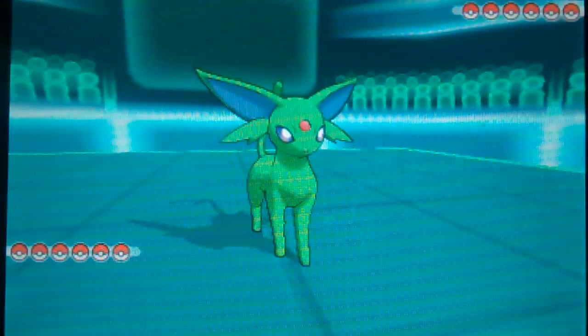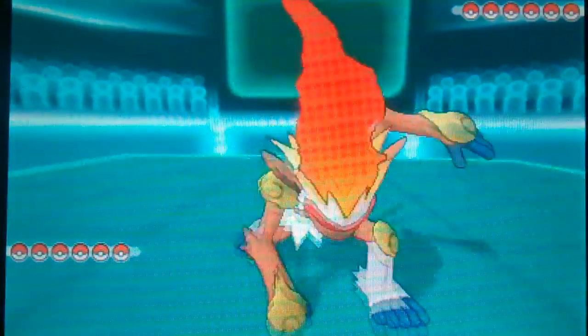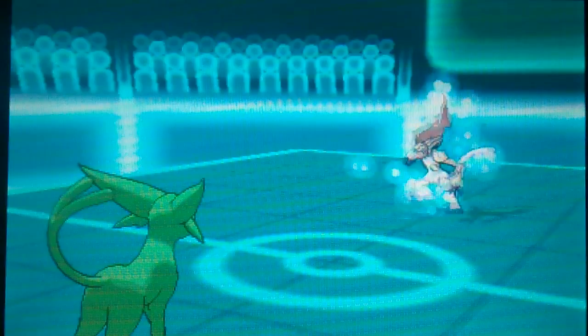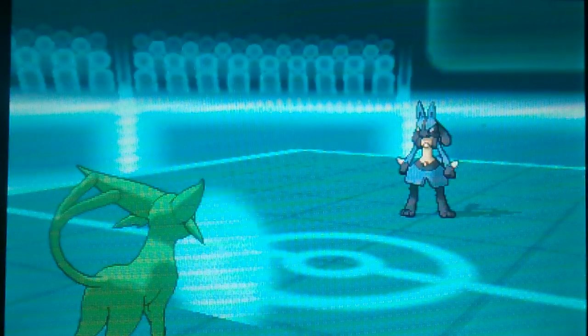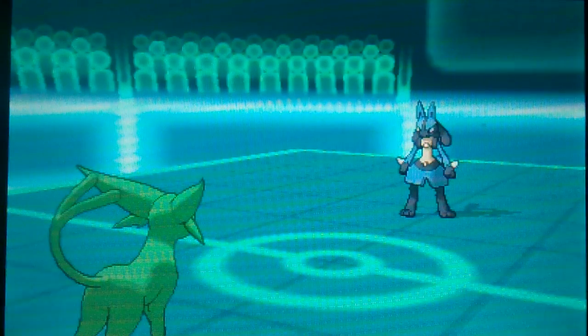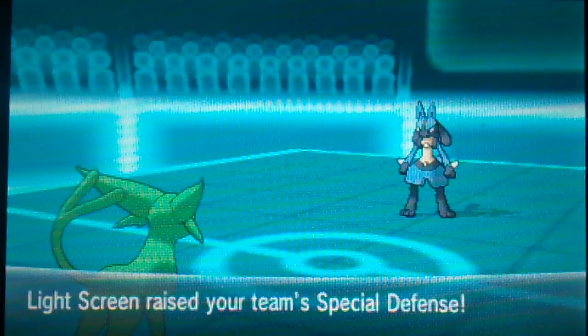I'll send Espeon. Espeon deals just the light screens, because fire types — we all know fire types are not really the best defensively, unless you're running a bulky set. He is going to switch out his opponent to Lakao, so I'm going to go for the Reflect. Then I'm going to be faster and go for the Light Screen, so his attacks are not going to hit me that hard.